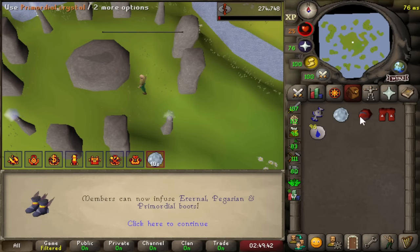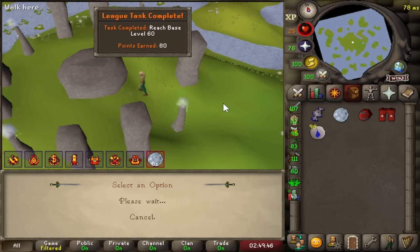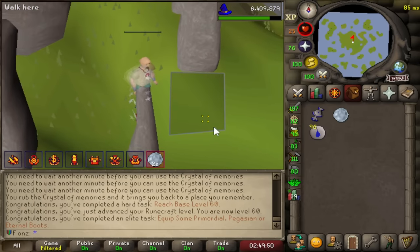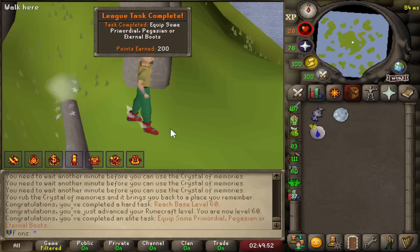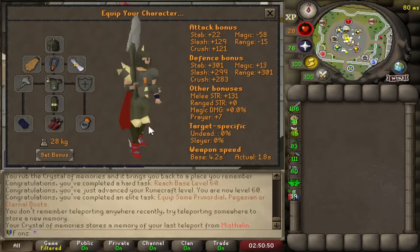60 RuneCrafting and we can now make the Prims. Proceed with the infusion. Look at these bad boys — we got the Jordans on. 200 points for that as well. We are booming. This is our current gear — look at this monster.